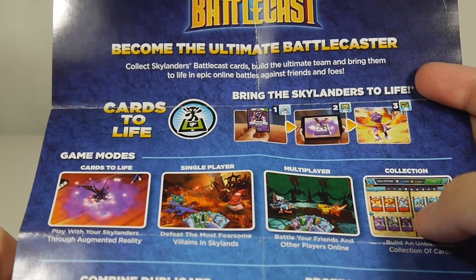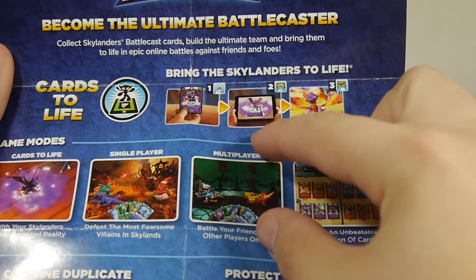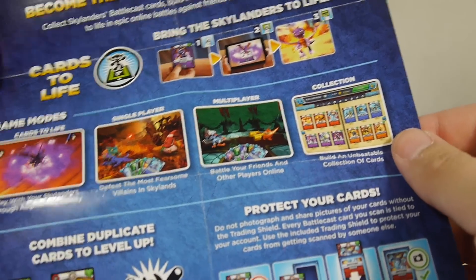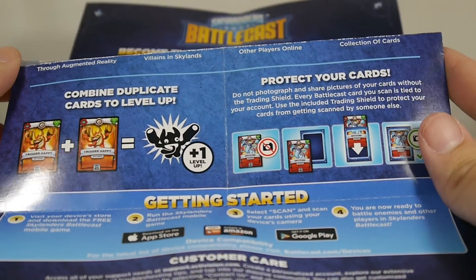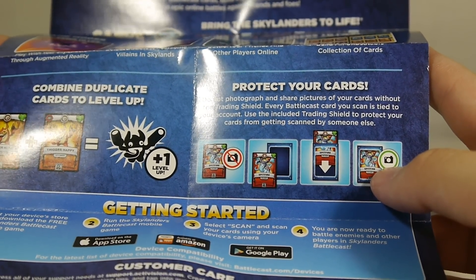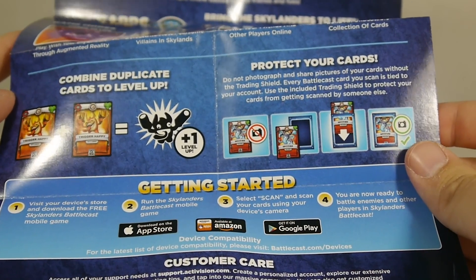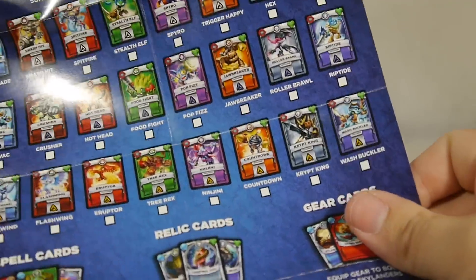This is the 'Become the Ultimate Battle Caster — Cards to Life' booklet. There's a cool AR system where the Skylander will come up and you can interact with it — I'll demonstrate that. Cards to life, single player, multiplayer, collection — combine duplicate cards to level up, so if you get extras you can use them to level up your characters. It says to protect your cards and not photograph or share pictures without the training shield, as every Battlecast card you scan is tied to your account.